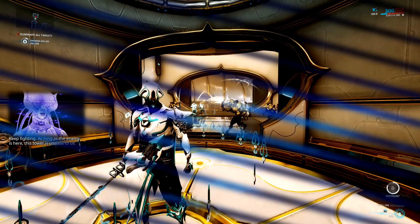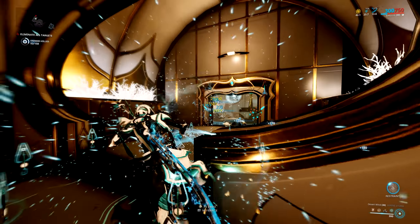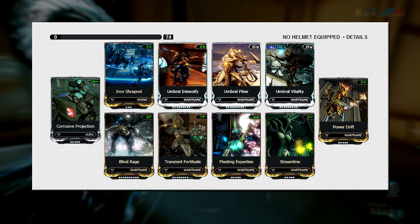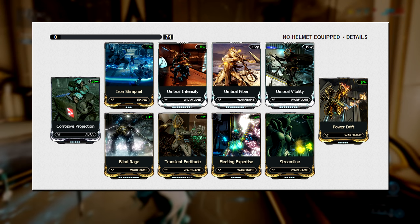One Warframe I thought about was Rhino, just making a really juicy iron skin setup. But since I didn't max out all the Umbra mods — which I still would not recommend — just keep them one or two ranks from the top, which makes them much easier to fit into a normal build. With a bit of regular Forma I can use a setup like that, so I saved the Umbra Forma for something better, which ultimately ended up being Baruch.